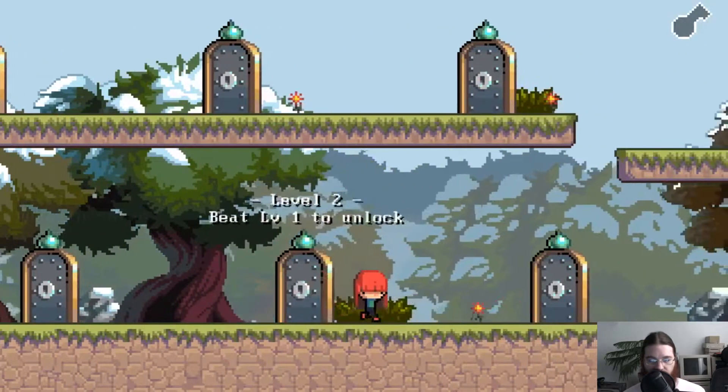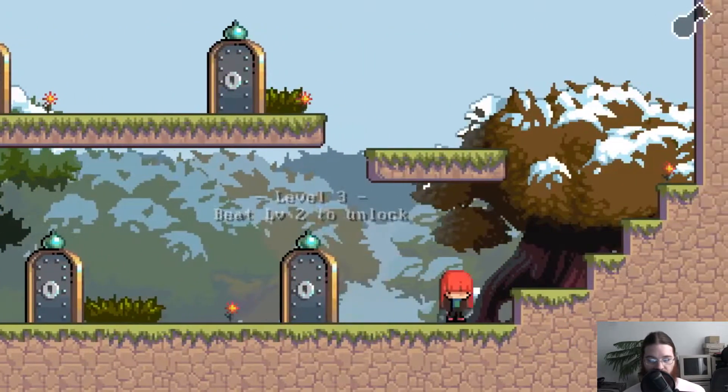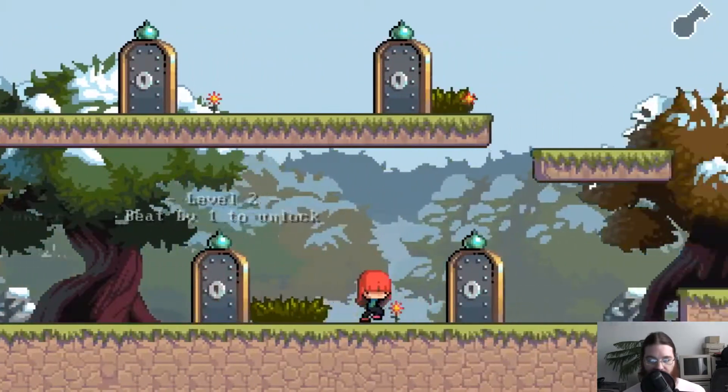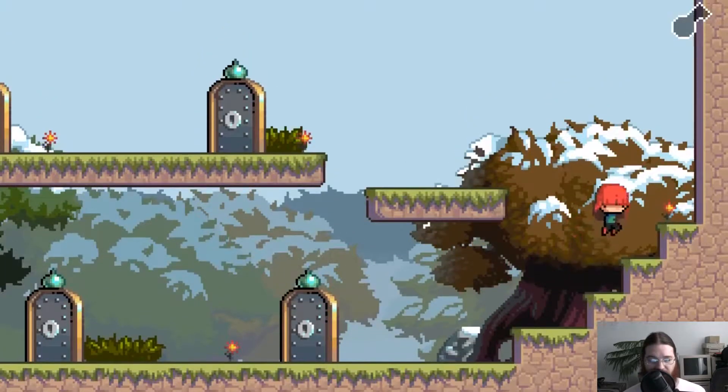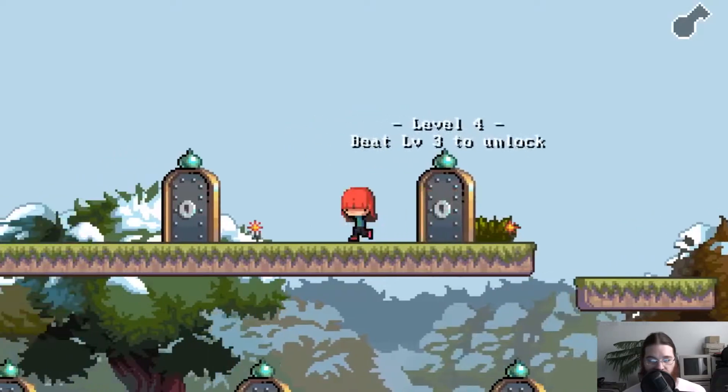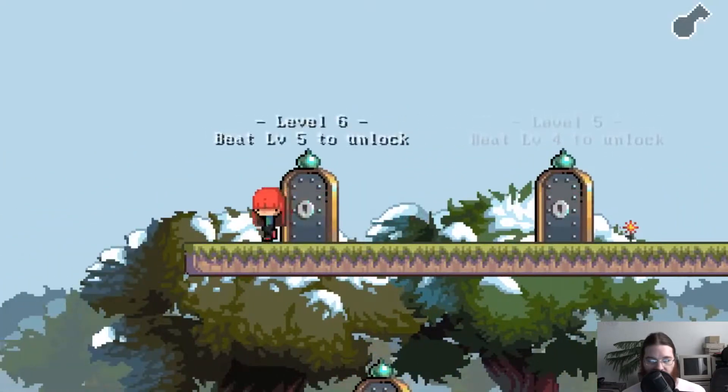Okay, this looks like some sort of level select hub. So level one is unlocked. This is a demo with six levels in it, I know. And here they all are. Alright, let's go into level one.